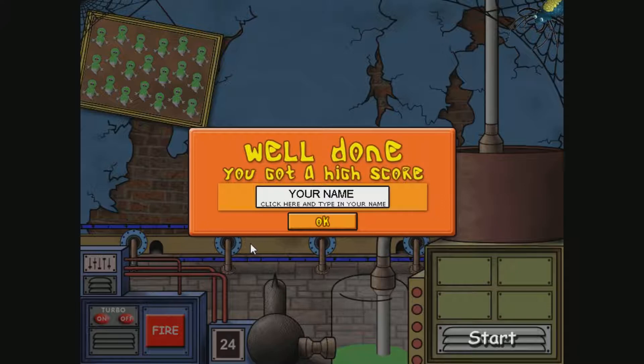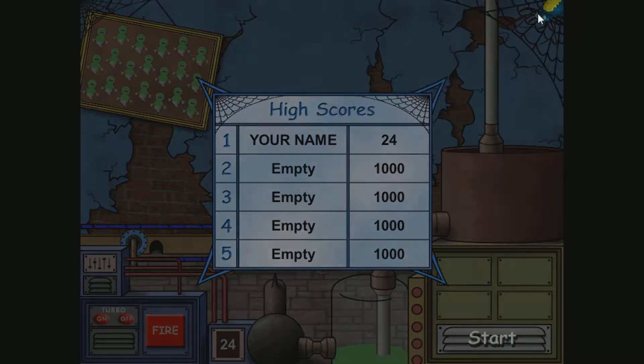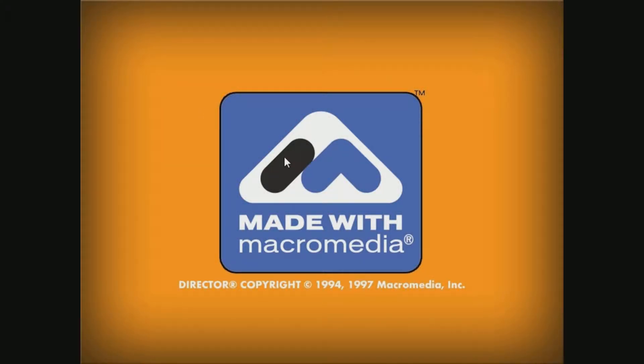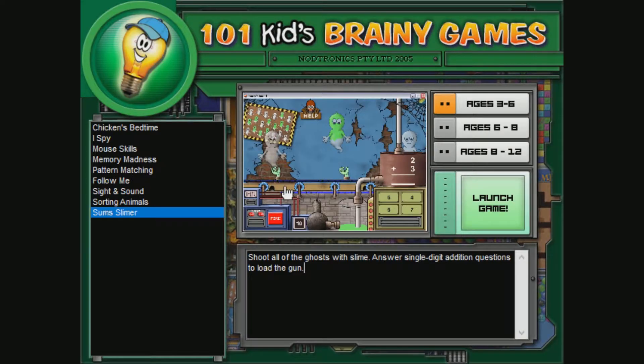Alright, gotta type in your name. Don't forget the space. Your name is two words, kids. Empty got a thousand. Wow. They must have really, really bad math skills and/or hand-eye coordination. You gotta play some more first-person shooters there, buddy. I do have to click the spider to exit now, don't I? I'll just close my eyes and I'll do it. Terrifying. Okay, it's gone. Macromedia. Eureka Multimedia really has to not scare the little kiddies out of playing their games. Alright, 101 Kids' Brainy Games. I suppose that's it for ages 3 to 6. Join us next time when we start on ages 6 to 8 and have lots of fun. That last part is not guaranteed. Bye.